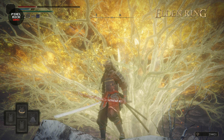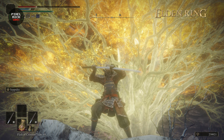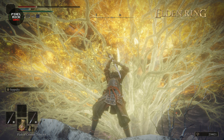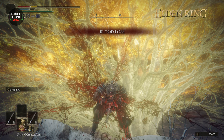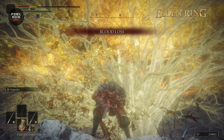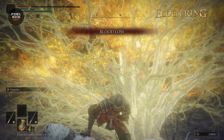Next, we take out our main hand weapon. Take note, we take it out and not cycle through the secondary weapon. On PC, we do that with E plus left-click. And on consoles, that's either Y plus RB or triangle plus R1.